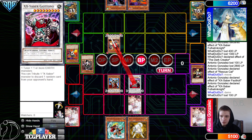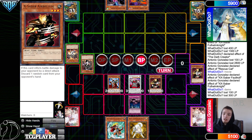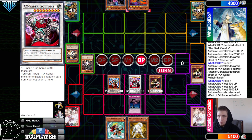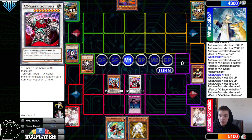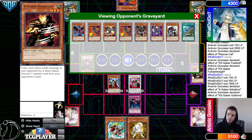We attack over the Dark Creator with Gottoms, attack over Red MD, then Gottoms can rip from hand. You'd want to do Call of the Haunted here so it rips one from hand, then tribute in main phase two to rip the last card. Tribute, rip, pass. They drew the Dark Creator — oh my gosh.